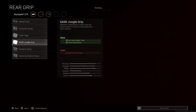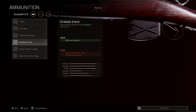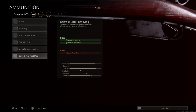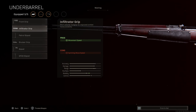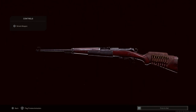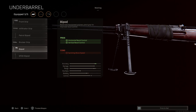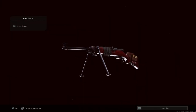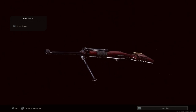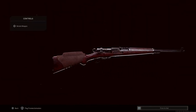We're skipping the rear grip. For ammunition, the base six-round magazine is accurate to real life, so we'll leave that — other options are seven and nine rounds. For the underbarrel, the infiltrator grip looks pretty good and gives a little extra padding. The patrol bipod looks strange, the bruiser grip is just some tape, and the S5 bipod looks like it's just screwed on. We'll skip the underbarrel.